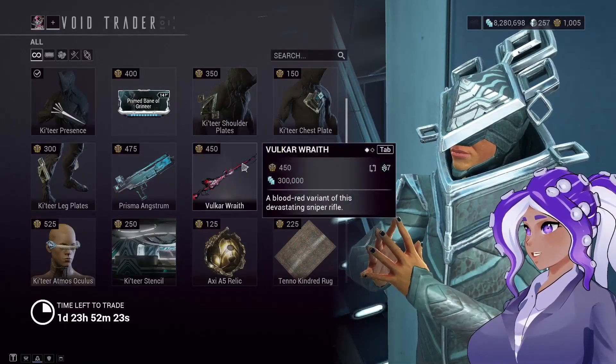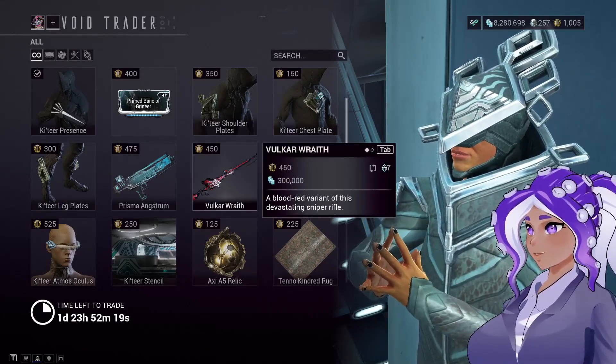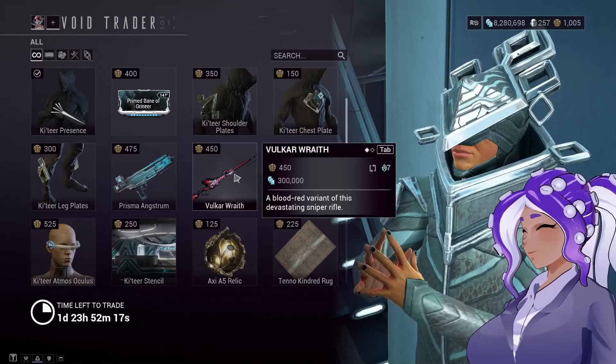He also has Volkor Wraith — just a blood red variant of the Volkor Sniper Rifle. If you don't have it, you should probably pick it up if you have the ability to do so.